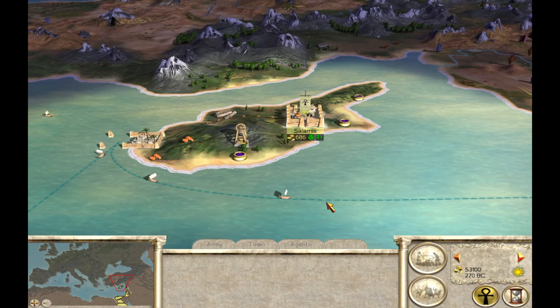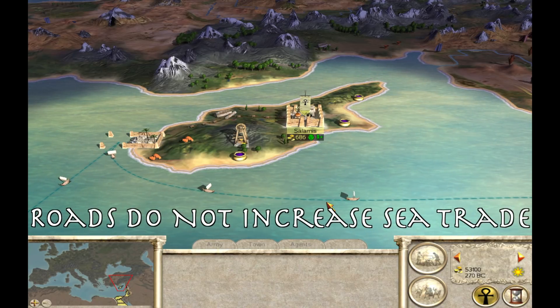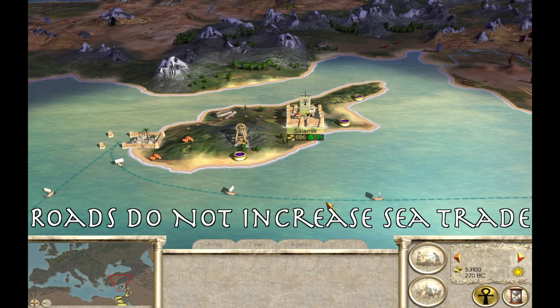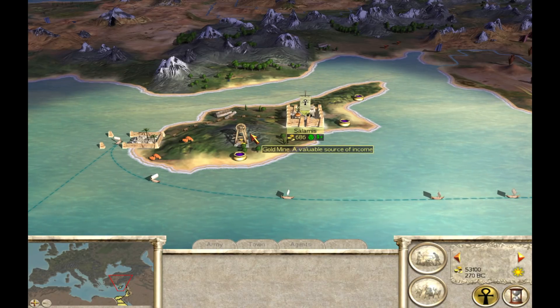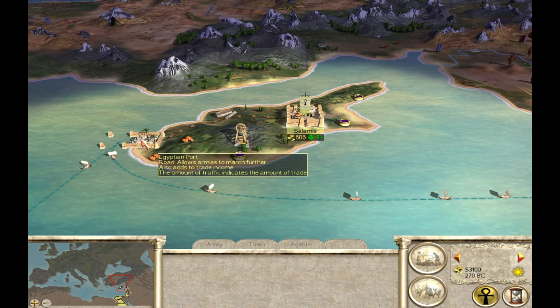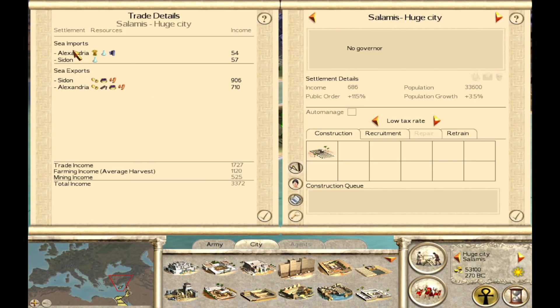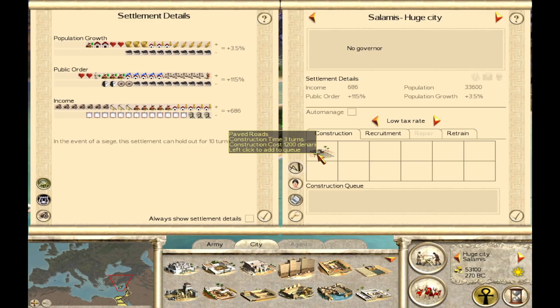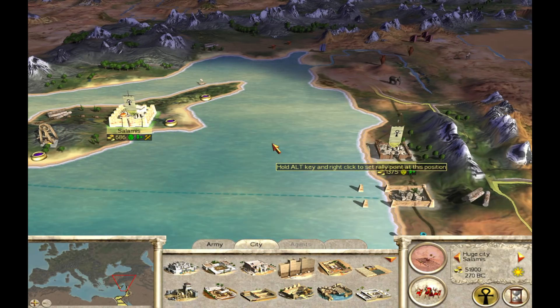Roads also have a large effect on trade income, but it's really important to point out that they only have an effect on land trade income — they will have no effect on trade that goes overseas through ports. So if we look at an island province like Salamis here, we can see it's impossible for this province to trade over land. All the trade is via the sea. If we go to the trade screen, it's all sea imports and sea exports, there is no land trade. So if I upgrade the roads to paved roads from normal roads, you'll see there is no change in trade income expected, because roads don't affect sea imports or sea exports, only land imports and exports.